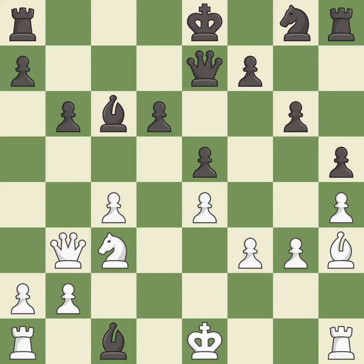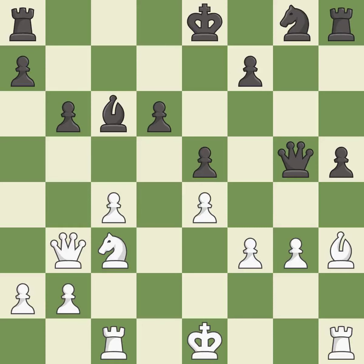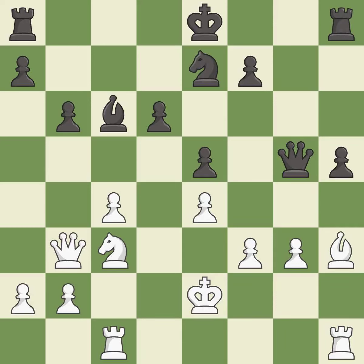This maintains the balance in material with a good trade — it is best. Takes back — it is best. A solid choice — it is excellent. This is an equal trade — it is best. Recaptures — it is best. This defends a rook that was under attack and had no defenders, and threatens to take an outpost with a knight — it is excellent. This develops a knight off its starting square, getting it into the action — it is best. This defends the attacked pawn — it is best. This strikes at the center with a pawn, fighting for space — it is best.